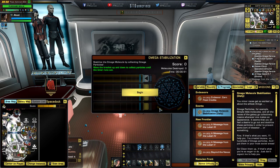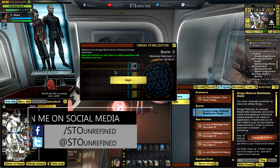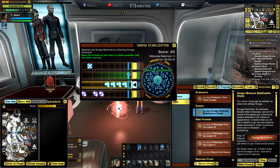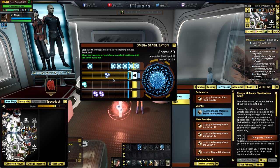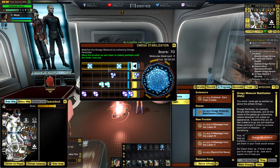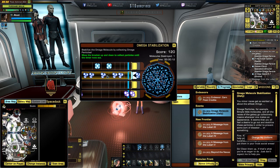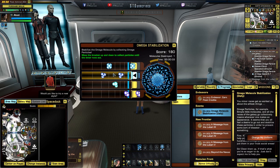So I'm going to show you the process you can do to farm these Omega molecules or just do the daily. The Omega is right here just behind this NPC. Stabilize the Omega particle. There is this mini-game where there are four sets of rows that start pushing molecules from left to right, and you move them with your mouse to collect them. I'm not really good at this game and I don't really care about being overpowered at this particular part.